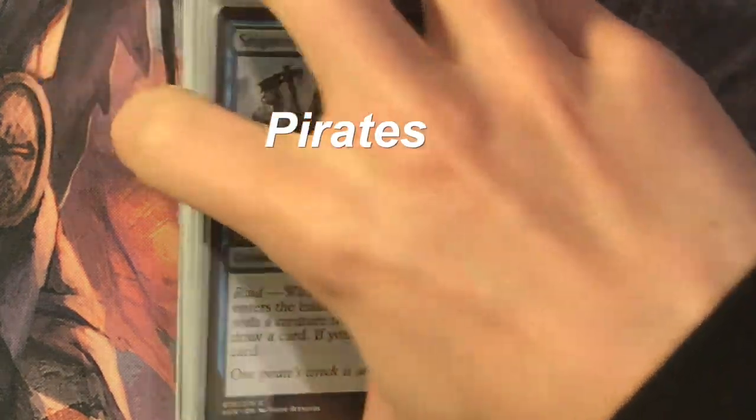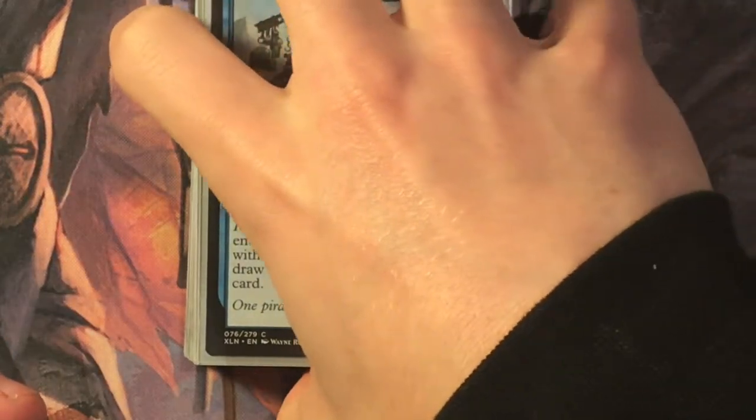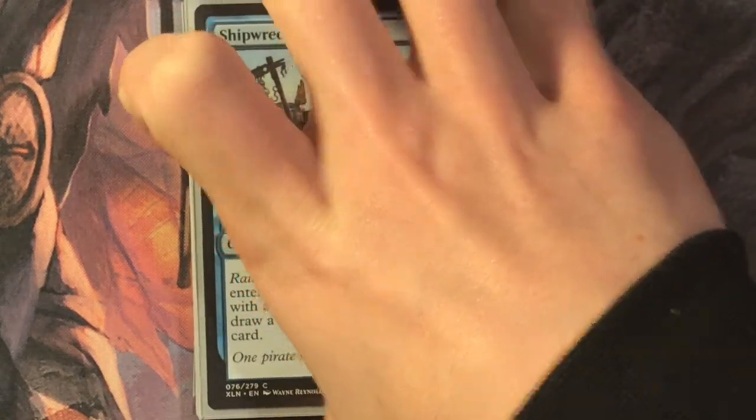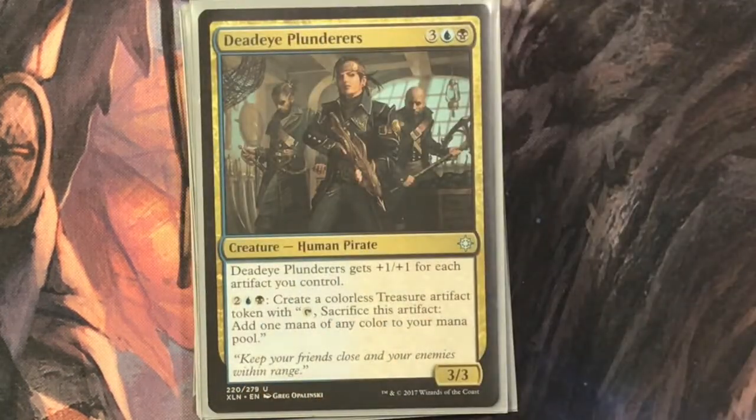I've got here all of the pirates in the deck — you can see how sizable the stack is. First up is Shipwreck Looter, one and a blue for a two-one pirate with raid. When it enters the battlefield, if you attacked with a creature this turn, you may draw a card; if you do, discard a card. Looting is the mechanic — draw a card, discard a card, that kind of thing.